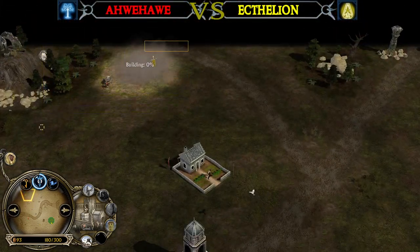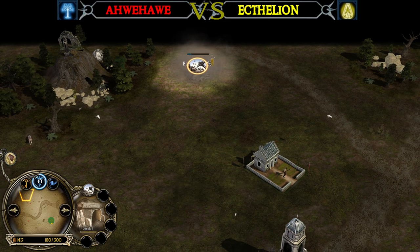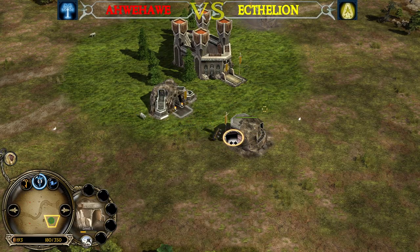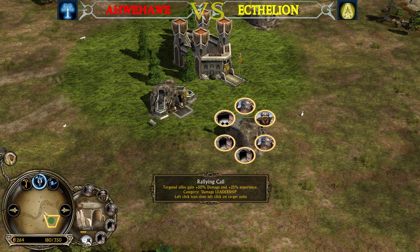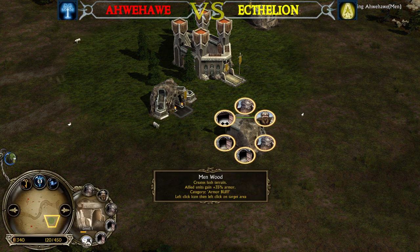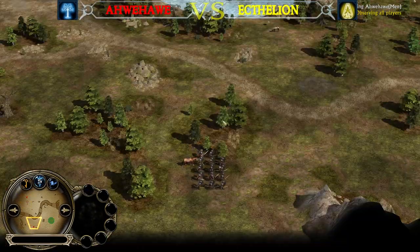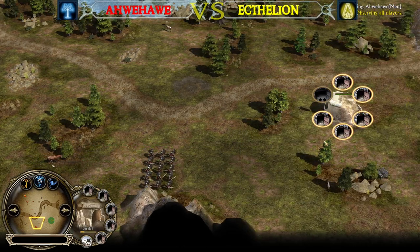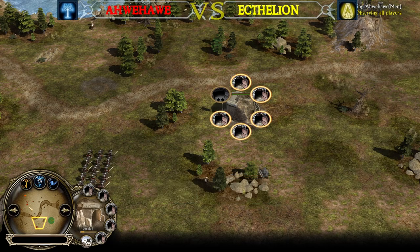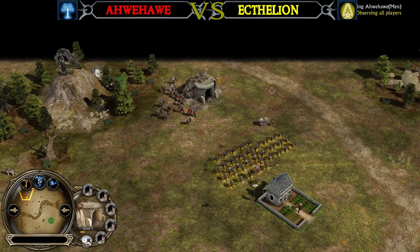Ectelion is already around the top left side with the Builder and he's going for a mineshaft. That's gonna be devastating, because now he has two Guardians inside, one Pykeman level 2, and Rallying Call is available but Menwood isn't. So that's gonna be very hard for AveHave to defend. At the same time, he's moving with the Soldier Battalion around the bottom right side. He should be easily able to destroy this mineshaft. But there comes the first big attack from the Dwarven player Ectelion.